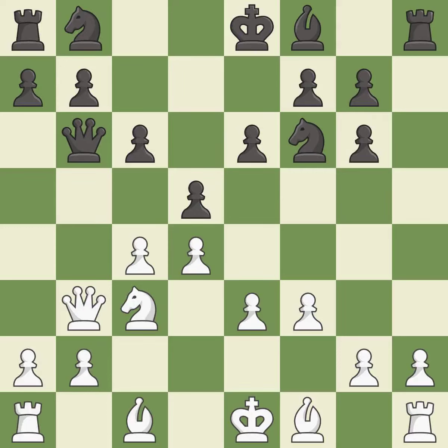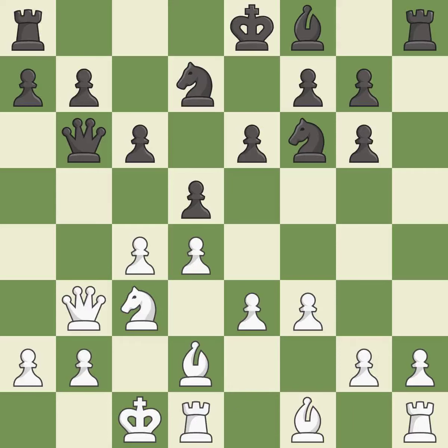Takes back. This develops a bishop off its starting square, getting it into the action. This activates a knight by developing it off of its starting square. Castling gets the king to a safer square, out of the center of the board, while also developing a rook.